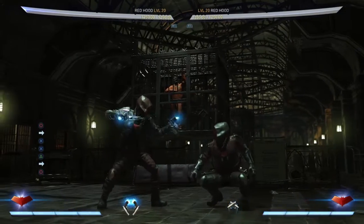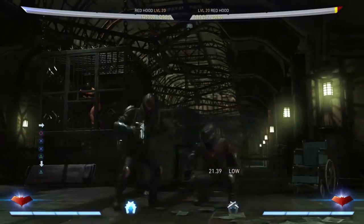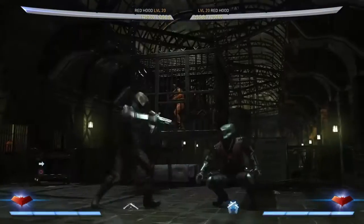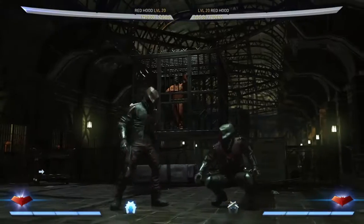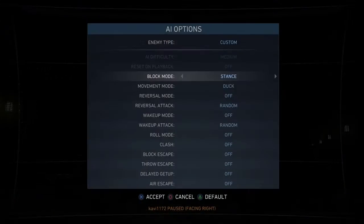In the stance, he has 3-3-2 down 2, which is a low. 3-3-3-2 up 2, which is an overhead. And he has 3-3-2 1+3, which is a throw.